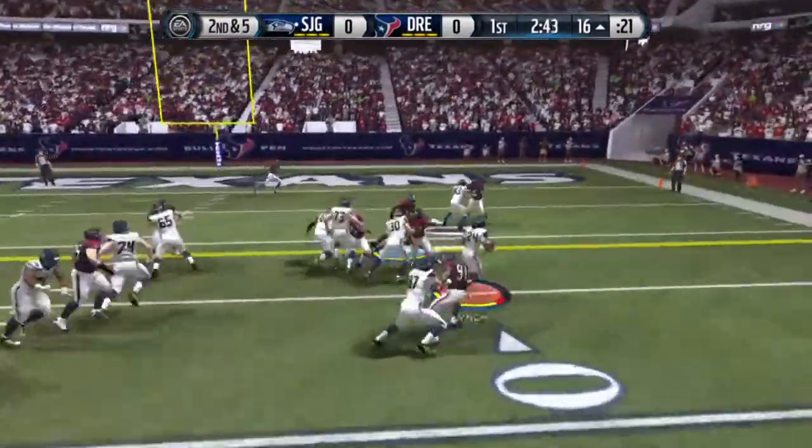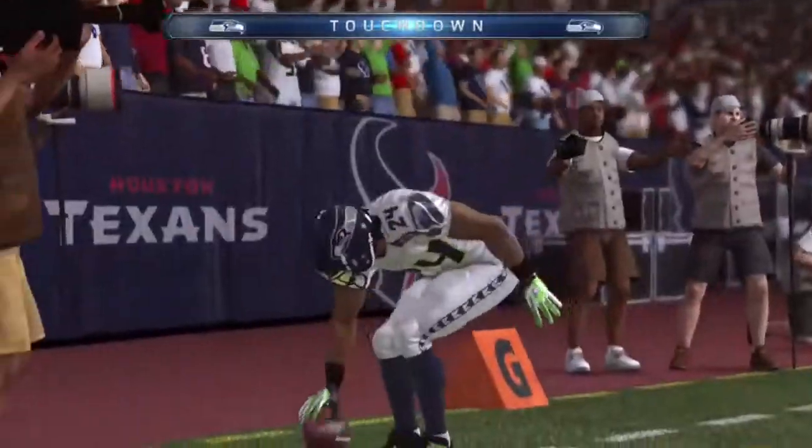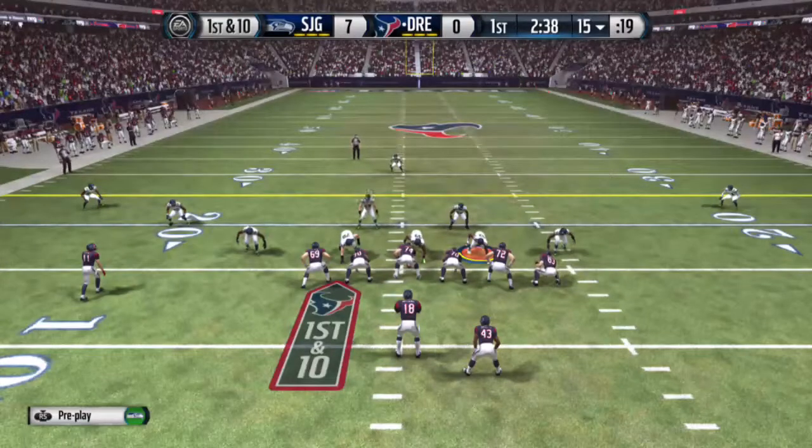Second and five again, we're giving it to Beast Mode. Marshawn Lynch making people miss, trucking into the end zone. We're first to strike up on this board. Let's get it — our opponent has the ball now.